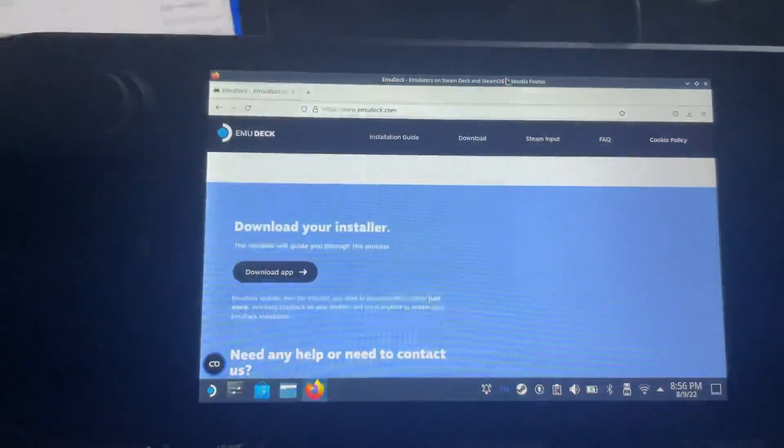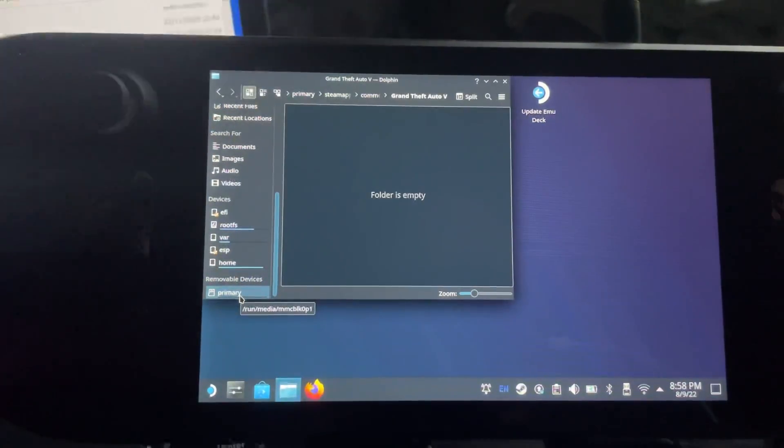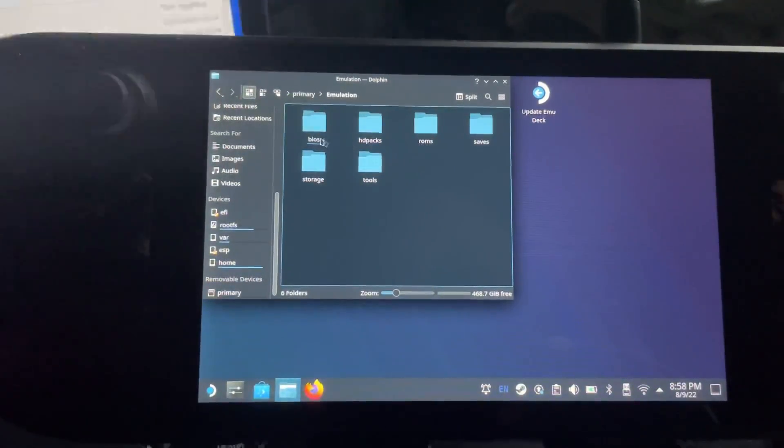We can then close the windows. You'll see Update EmuDeck, Update Deck Tools Updater, EmuDeck Compression, Steam ROM Manager, and the usual Steam and Return to Game Mode. Open the file manager window, go to Primary, and you'll see Emulation, Lost and Found, and Steam Apps. If we click into Emulation, you'll have BIOS, HD Packs, ROMs, Saves, Storage, and Tools.